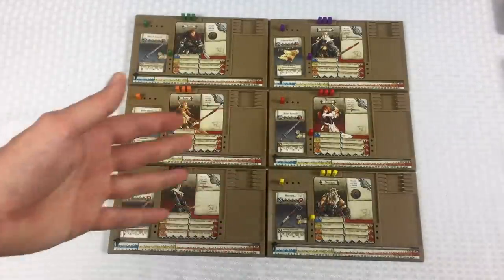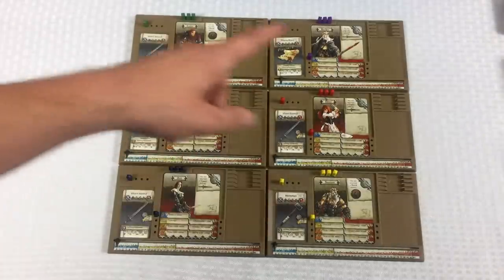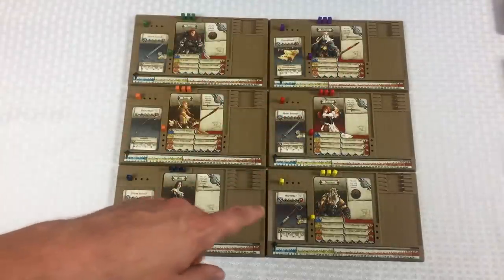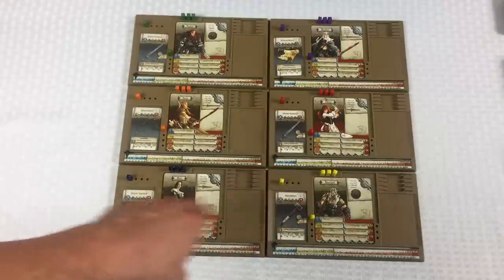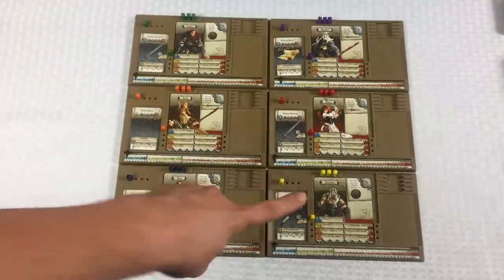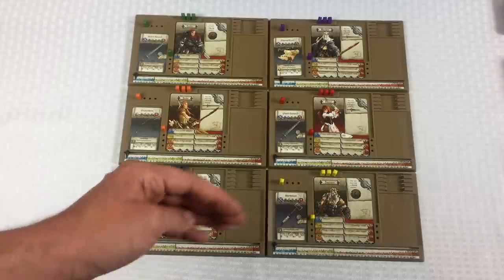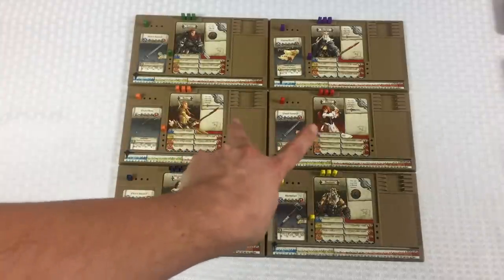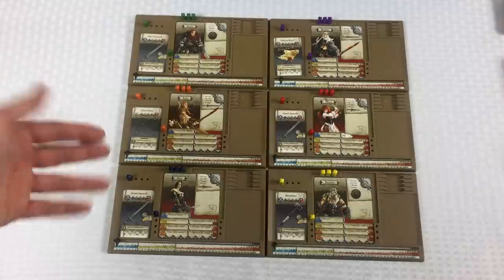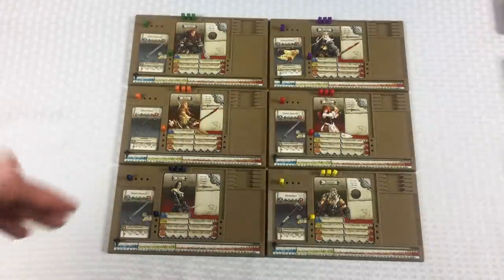There are some advantages to controlling multiple characters, though it's really tough to track everything. The counterbalance is I'm going to be able to choose which order these characters play in. Usually if you're playing with several people — say three of us each controlling two characters — where we're sitting determines turn order. Where I'm playing solo, I'm going to be able to activate these characters in whatever order I want, which is helpful.